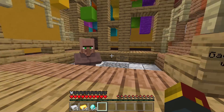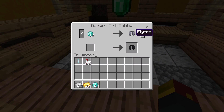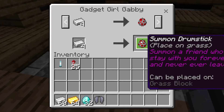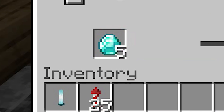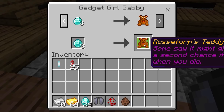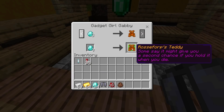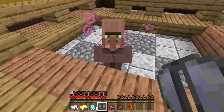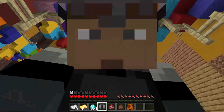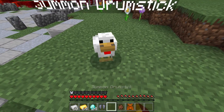Let's start with Gadget Girl Gabby over by gadgets. From her you can get an elytra for 32 diamonds. Four iron ingots will get you Drumstick. Five diamonds will get you Rabbitzilla. Three diamonds will get you Ross Forbes' Teddy — some say it might give you a second chance if you hold it when you die. So if you want to fly around like you've been seeing me do all video, make sure you start saving your diamonds.